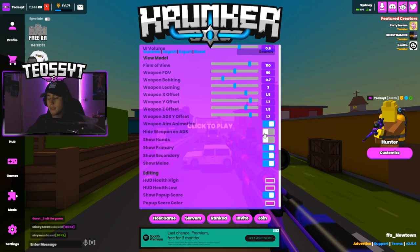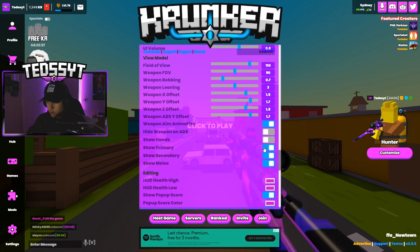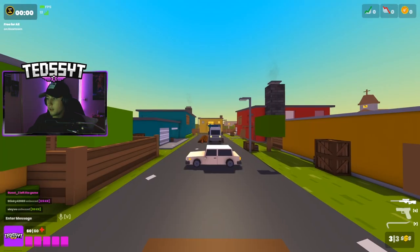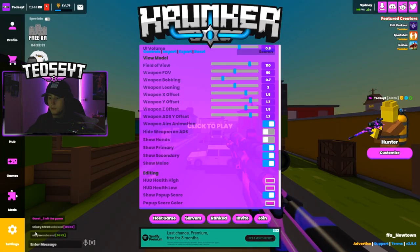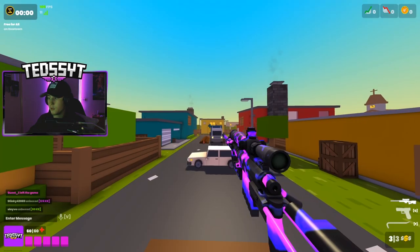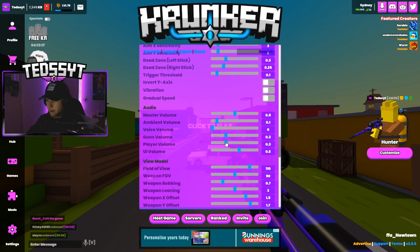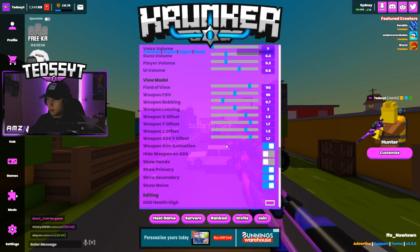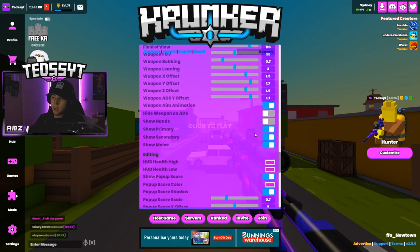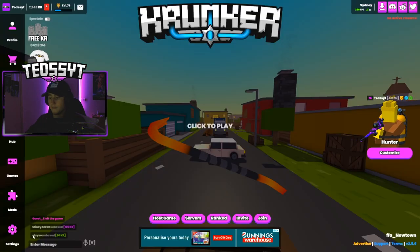If you have weapon aim animation off, as soon as you aim the gun will just disappear and zoom in. I do not hide my weapon on ADS — so when I aim down you're looking through the gun's crosshair, I like that. Show hands is off — I don't really see the point of showing hands, it might boost FPS by a tiny bit. Show primary is usually off as well. In controls you can actually change your weapon visibility — mine is mouse button four: when pressed it disappears. I prefer playing with it off, I feel like I play a lot cleaner.